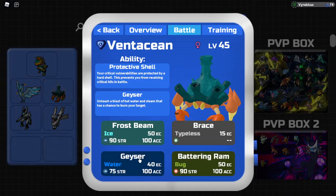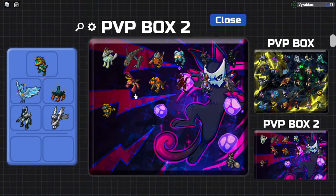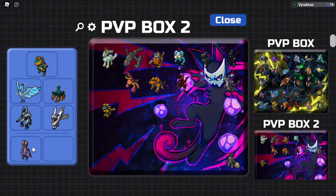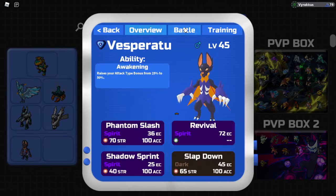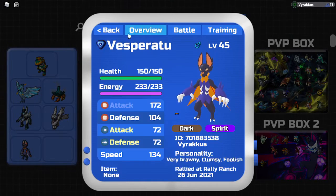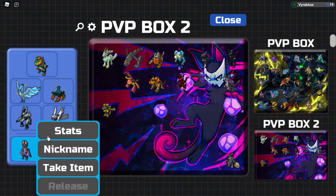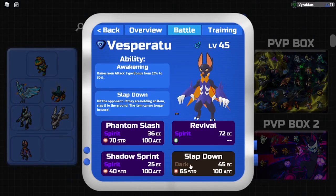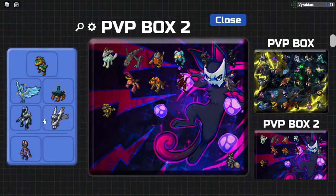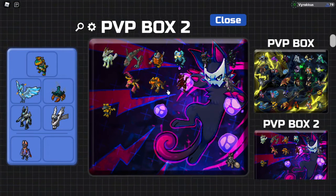We're pretty ranged-heavy — we really only have Tyrax which hits melee. I think Vesperato is pretty solid here. One of the most common Lumians you'll see in PvP is Mutagon, and Vesperato swaps in on Mutagon 100 times out of 100 and gets to click whatever move it wants, unless they have Toclips and you have to play smart.